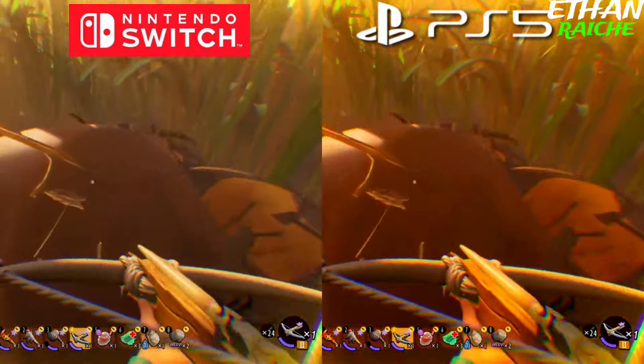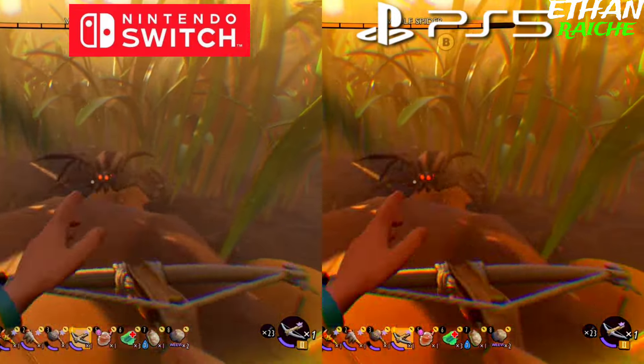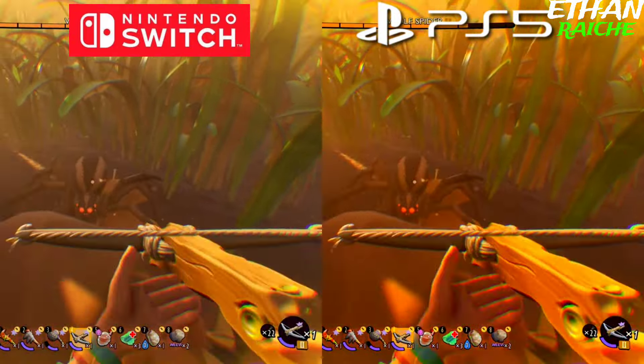Now we see everything in depth — the game models in Nintendo Switch and the game models of PS5. The PS5 puts a lot of effort to make it look better, and the graphics look really great because it's a next-gen console. Nintendo Switch also looks great in graphics saturation and detailing as a handheld console.